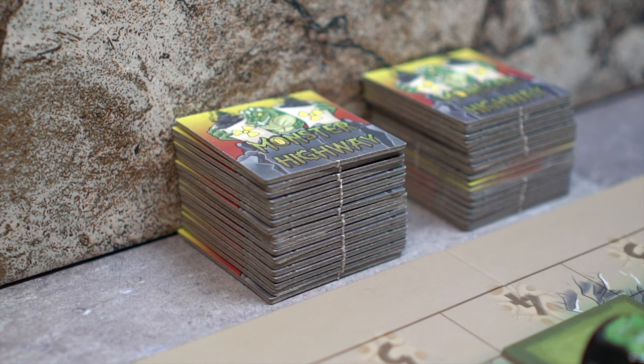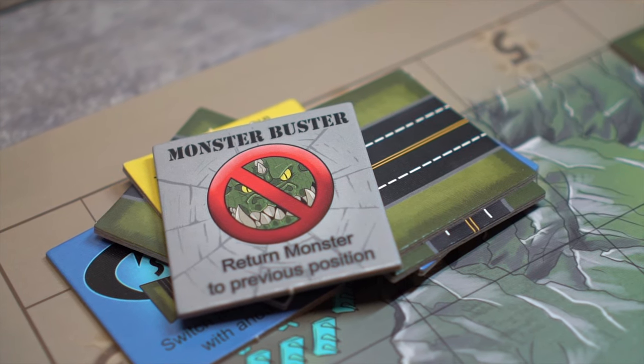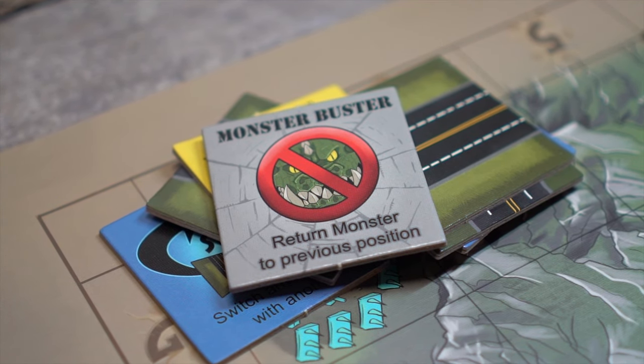After players perform their turn, they draw back up to 5 road tiles. If the player has already used their monster buster tile, then they may draw back up to a maximum of 6 road tiles.